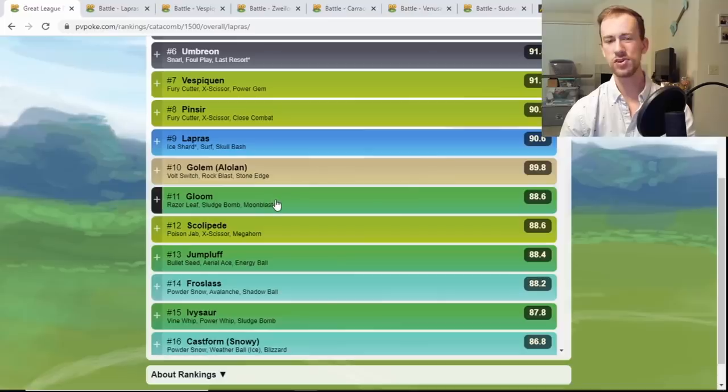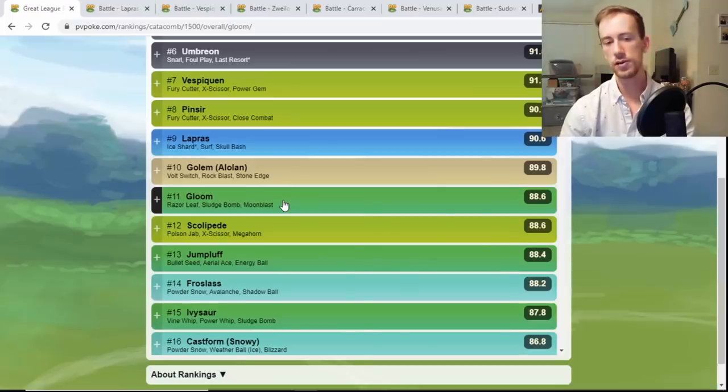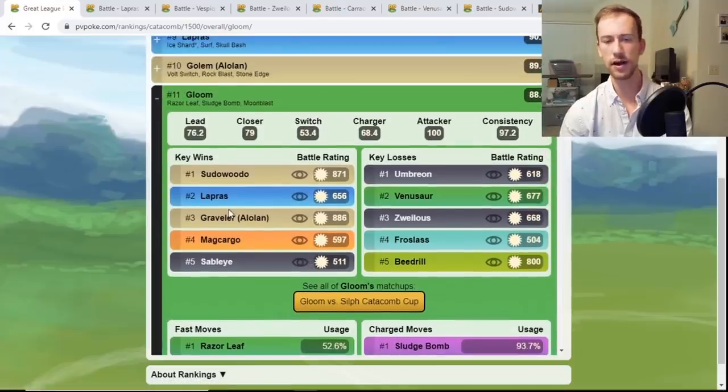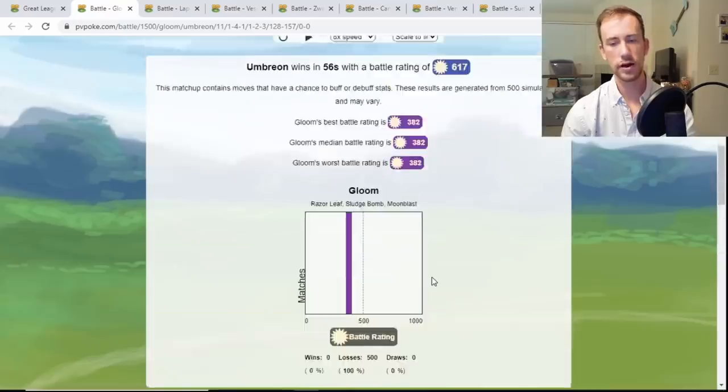Gloom is at number eleven — a Razor Leaf user. I'm not the biggest fan of Razor Leaf users since it's high damage but very low energy, which doesn't fit my play style. But Gloom is a great hard check to Sudowoodo — it resists Counter and Rock Slide hits for neutral. You can even just run it with only Sludge Bomb. It beats Lapras and Alolan Graveler, but loses to Umbreon — Razor Leaf damage just can't keep up — and Gloom loses in both the one and two shield.